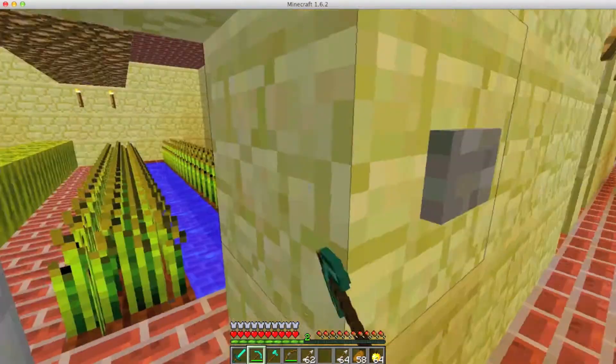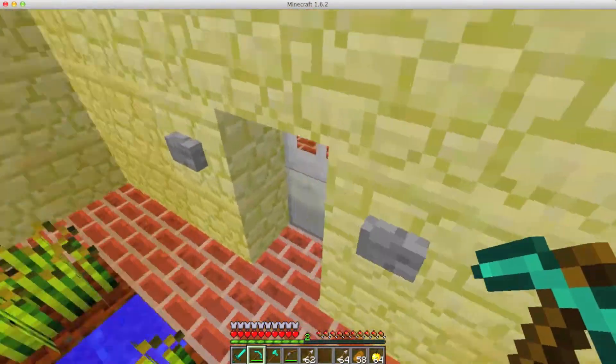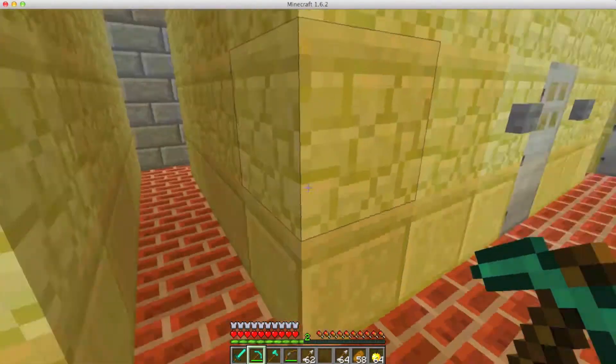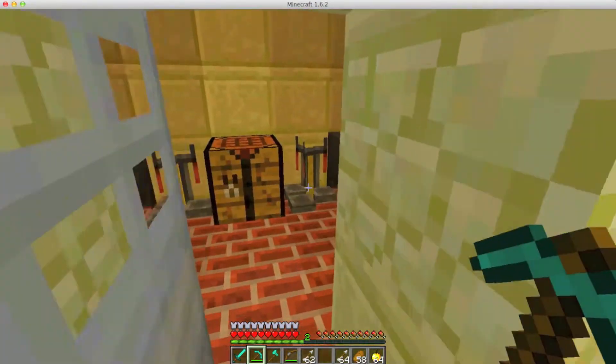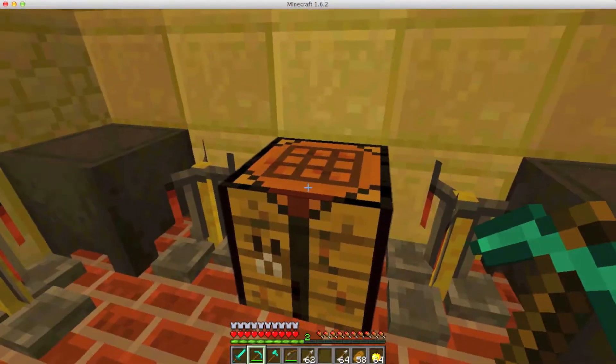Over here is a little farm I have — simply a magical and cultivated food source. It's right next to my room so it's really nice and easily accessible. Here are just some chests and some additional cauldrons.